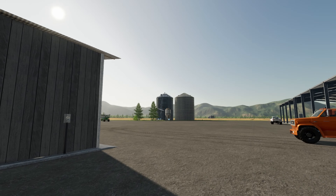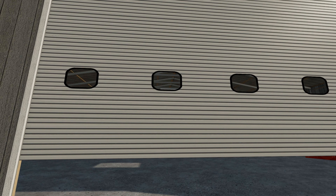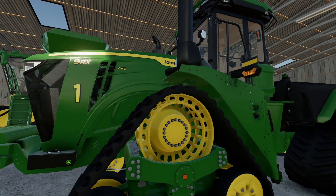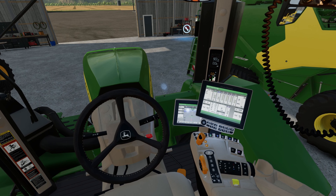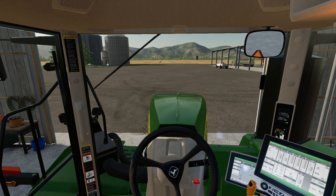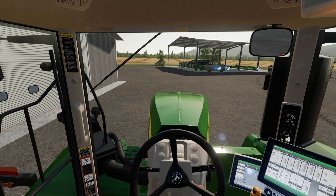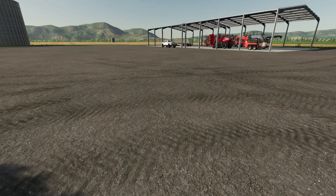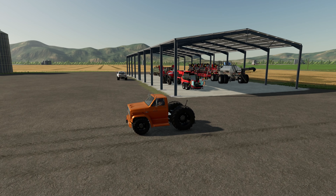The fertilizer spreader is in here. I see it in the back — we're going to get this John Deere out of the way and get it fired on up. We'll probably use this to plant the soybeans so I'm just going to leave it out and shut it off for the time being. Hop on in the Chevy contraption here.